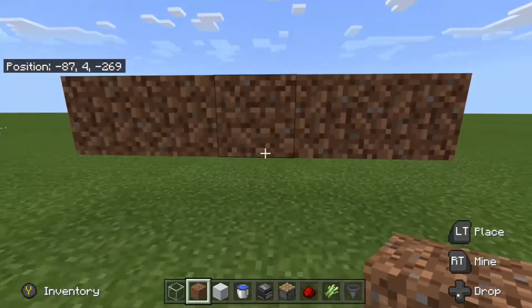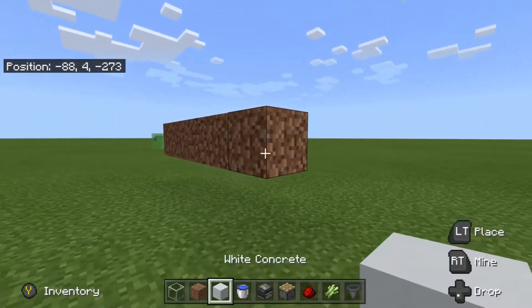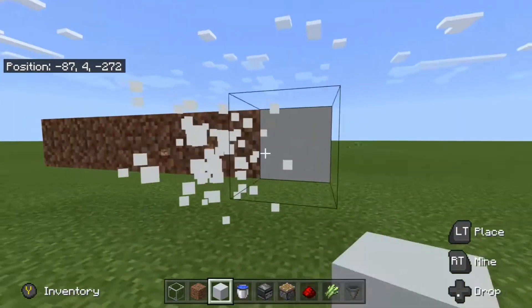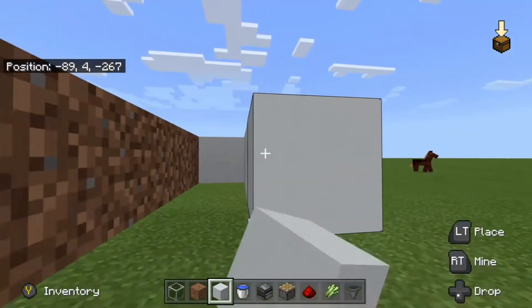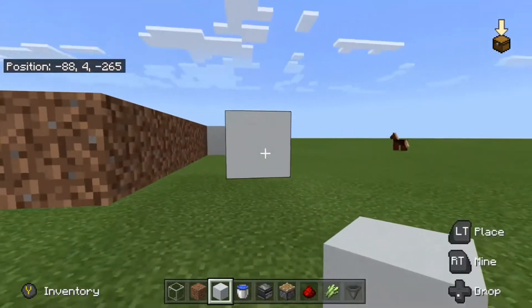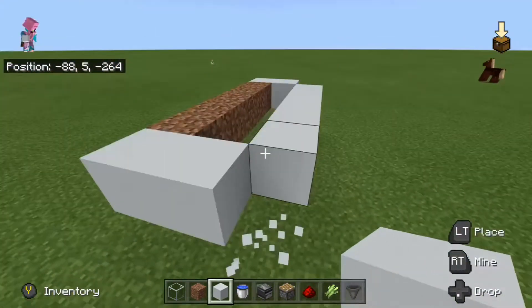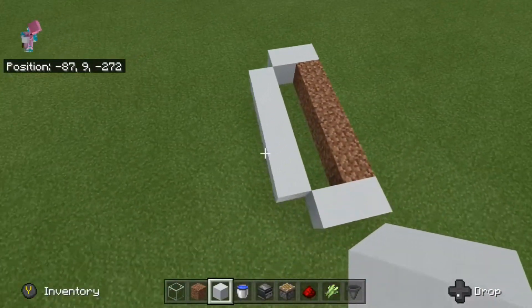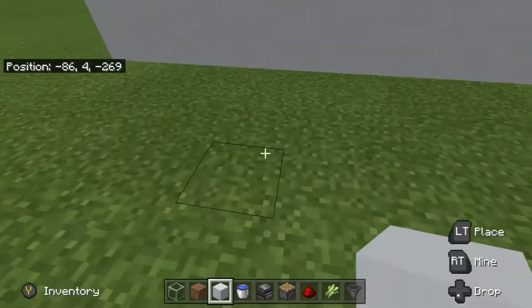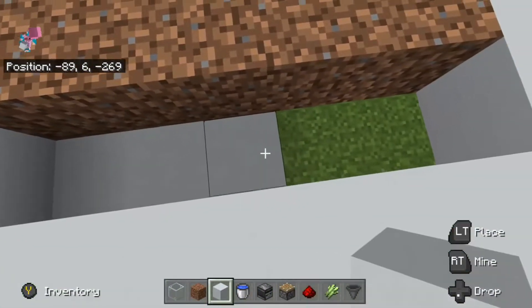So you wanna put exactly five dirt like that. And you're gonna wanna build a round like this, so you have this shape. And you're gonna come up here and build one down.